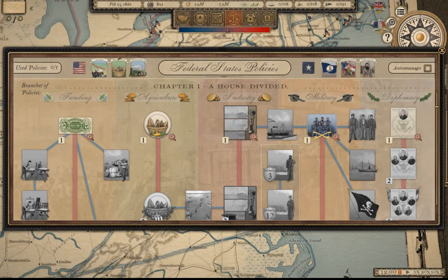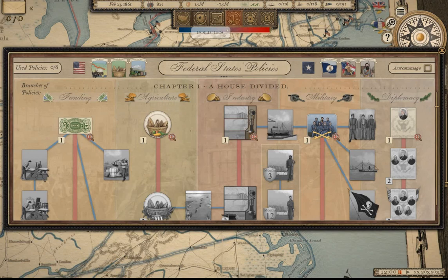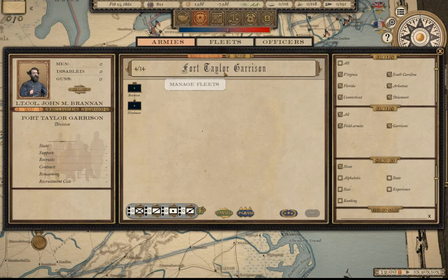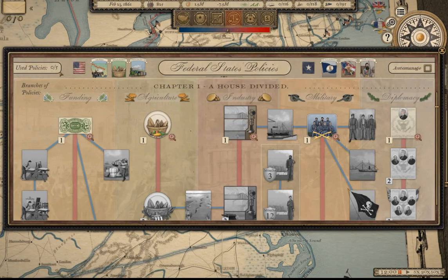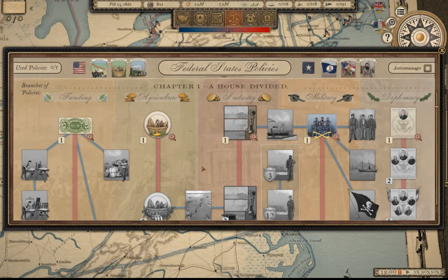Those are overriding policies, and then you have in-game policies: funding, agriculture, industry, military, and diplomacy. Right now we can have up to five policies enacted. The discussion is that it's really not beneficial to add additional policies until you've hit your five maximum — it feels like you're wasting money by adding more ahead of time. If I'm wrong, feel free to leave a comment.